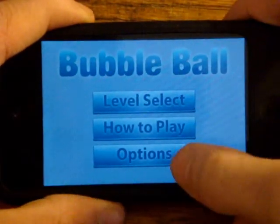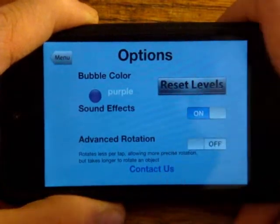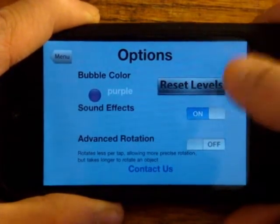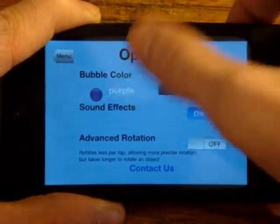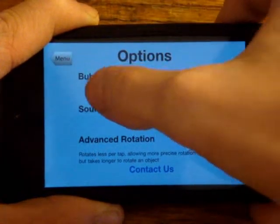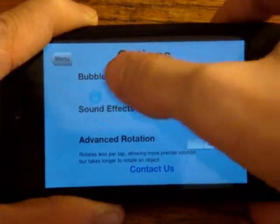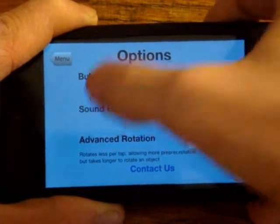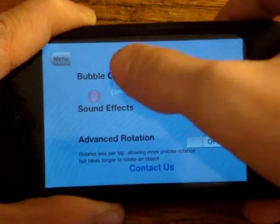but that's what I heard. So I'm going to go in the options. Now there's sound effects of course in this game, advanced rotation, you can even change your ball. Right now it's a purple ball, you can do a red ball, blue ball, you can do a gray ball, there's green ball, orange ball, pink ball, anything.